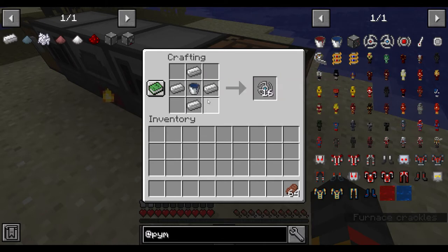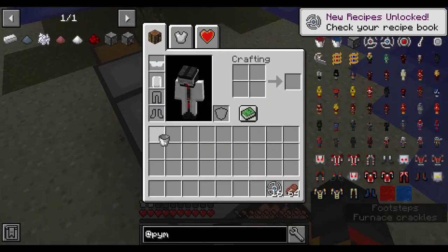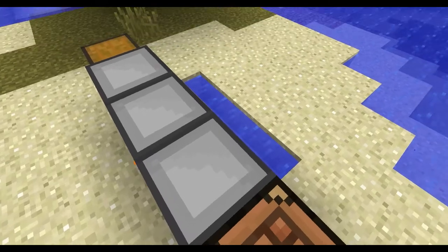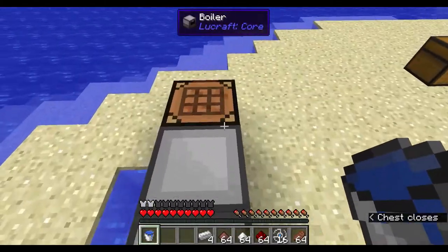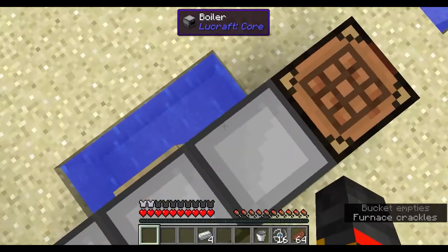At the crafting table, four ingots plus a bucket of grow Pym particles gets you grow discs. I was wearing the lab coat and safety goggles because it fit with the theme. Now let's do the same with the shrink — sorry, strength particles.